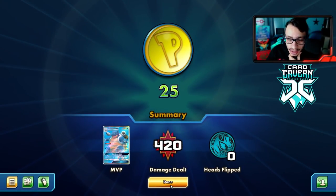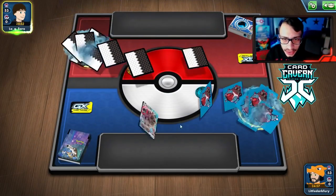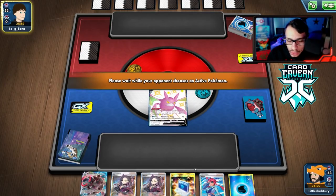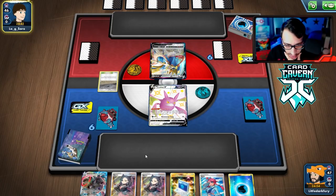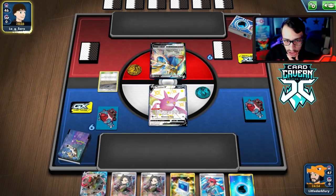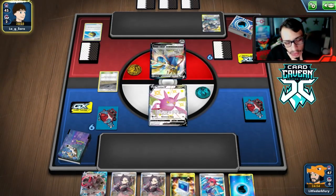We lost the coin flip for Match 2. We start with Crobat, which isn't ideal, but we do have an out to Squirtle. We're up against ADP — but wait, it's Lucario & Melmetal! That's a bit tricky to beat. However, Rocket Splash does the same thing — we can one-shot them even through Full Metal Wall. We'll aim for Rocket Splash.